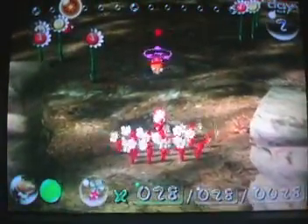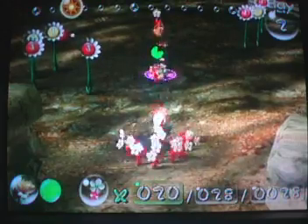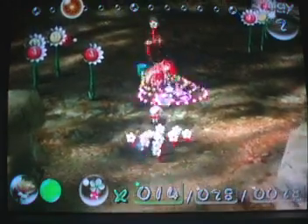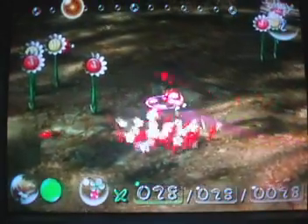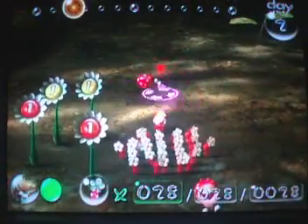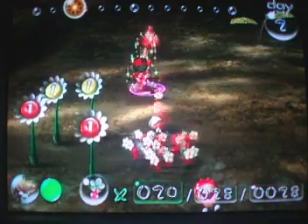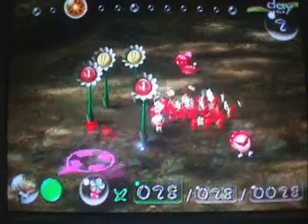Our first enemy of the game — we grow up so fast. If you land a Pikmin right on top of their head, they very much die instantly. I was trying to do it there, but — there we go, see? They just die instantly, like I said.